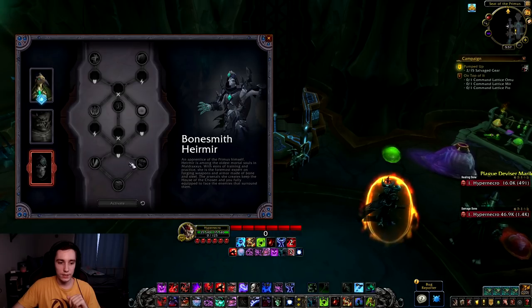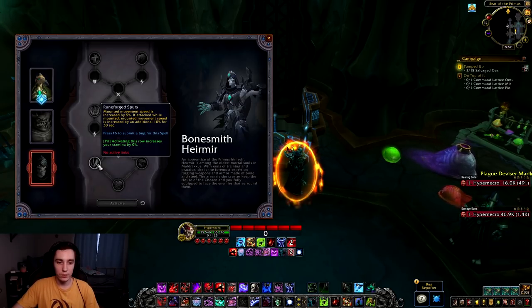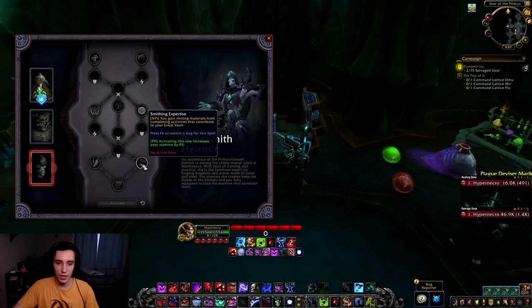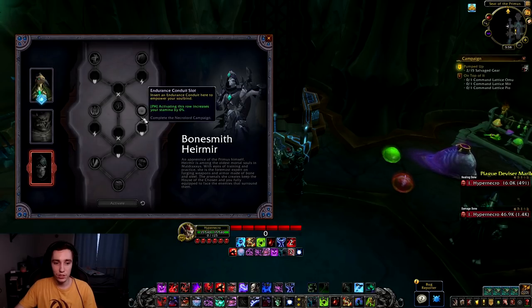Moving down to the next tier: Runeforge Spurs — mounted movement speed increased by 5%, and if attacked while mounted it increases by an additional 10% for 30 seconds, nice for open world. Smithing Expertise — you gain mining materials from completing activities that contribute to your Great Vault, just a resource-generating passive. In the last tier, Forgeborn Reveries: upon death your armor continues to fight for an additional 10 seconds, but damaging and healing done is reduced by 50% and you cannot receive healing — essentially a cheat death where you DPS at half value for 10 extra seconds.